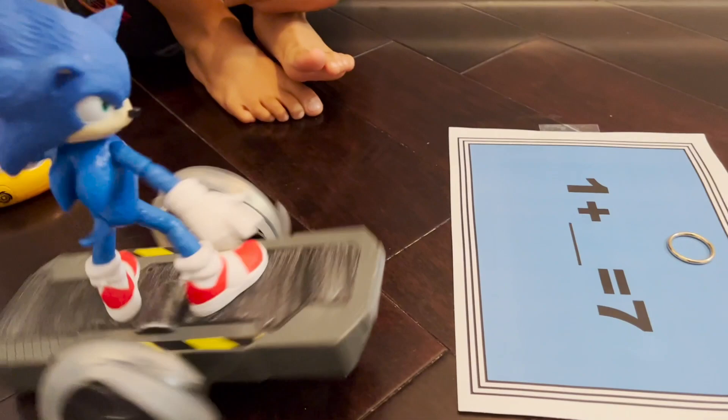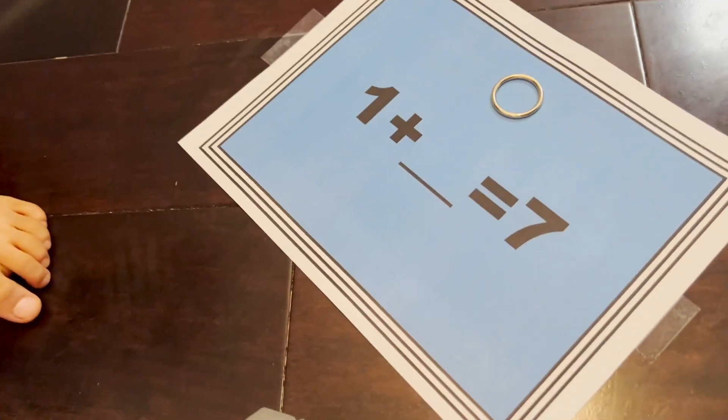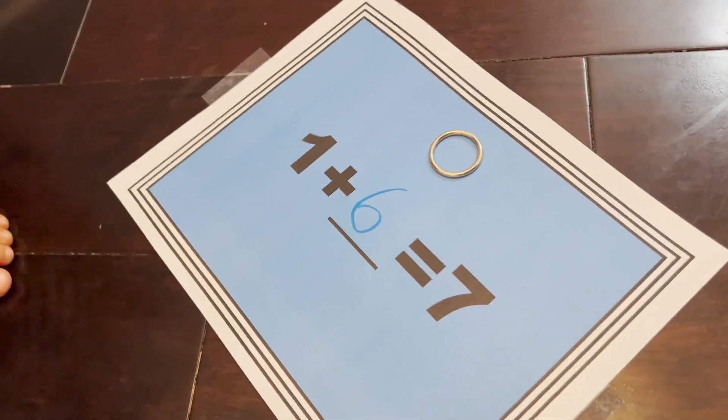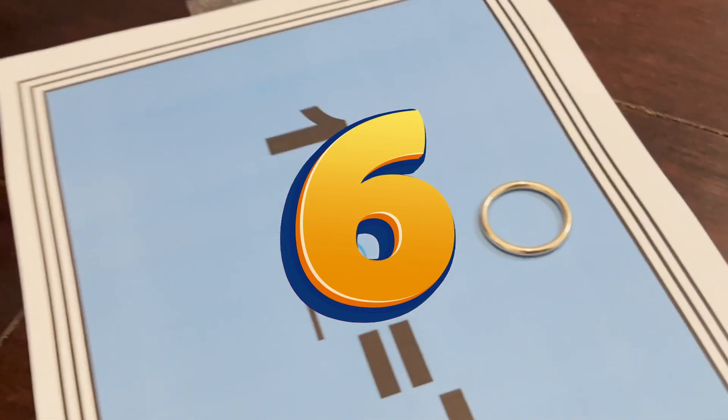Alright, Sonic has approached the first math question. It is one plus blank equals seven. Sonic, do you know the answer? Is it six? One plus six equals seven. Yes, you got it! Collect your ring.